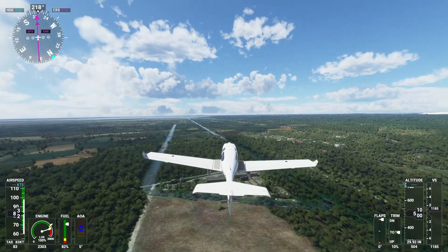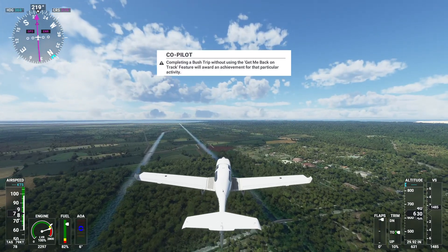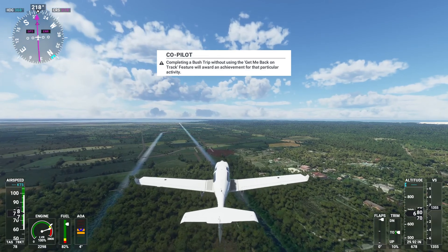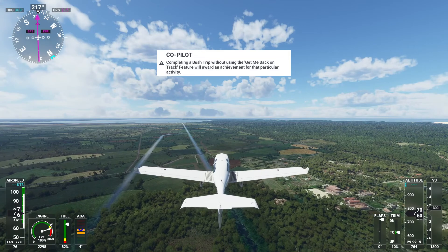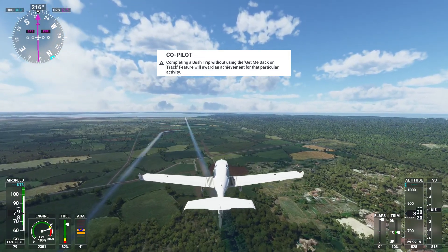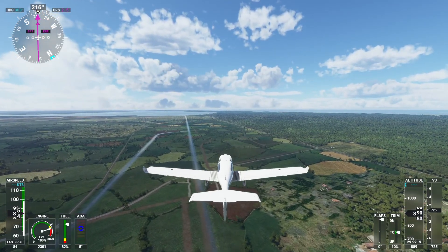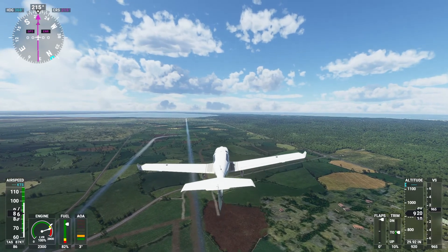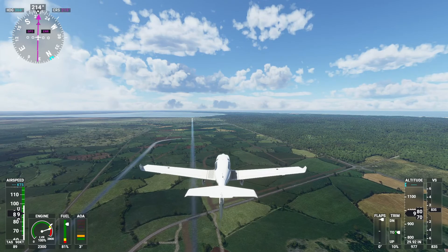The briefing says: for the next leg you'll be flying through restricted airspace, so pay close attention to all indications and avoid the area south of Arcachon Airport. As you head southwest you'll see the vast expanse of Cazaux-Sanguinet Lake and should head for its western shore. I don't know what's restricted - bush trips don't really enforce that since we've got no comms.